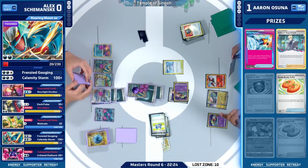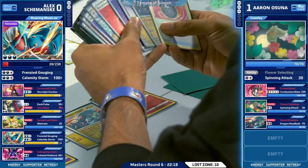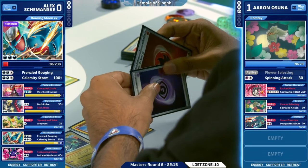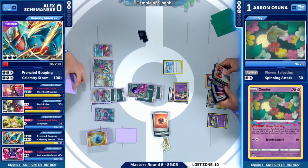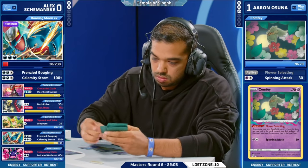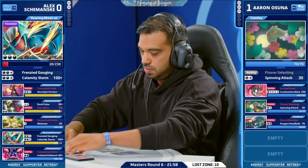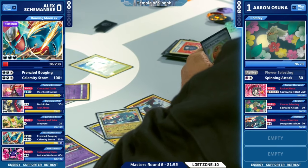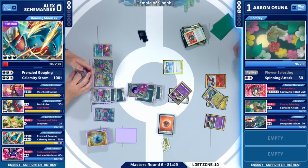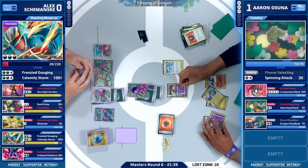Here we go — there's that Fezandipiti EX. We were talking about Subjugating Chains earlier, so we will be seeing at least a Frenzy Gouging this turn. The question is what does Alex do after? At least now we can Frenzy Gouging for the one-hit knockout on this Dragapult EX and force Aaron to have answers. Right now you'd love to see Palpad for the Roxanne — maybe Pokégear 3.0 or Trekking Shoes into it — but none of that's available. Just doing what you can with the cards dealt to you.